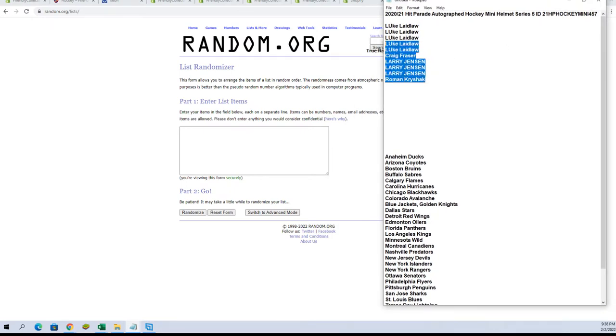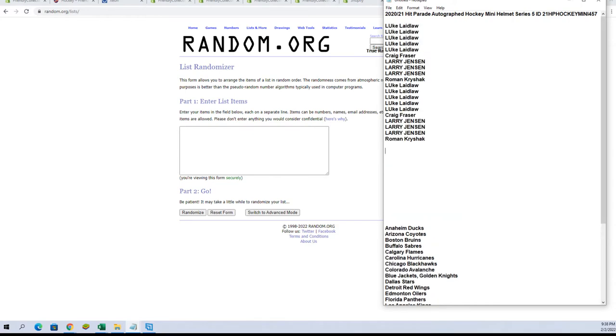So Larry and Roman, you guys got in — good luck here. Two, four, six, eight, and ten. Alright, that looks good. Good luck, guys. Here's our break.